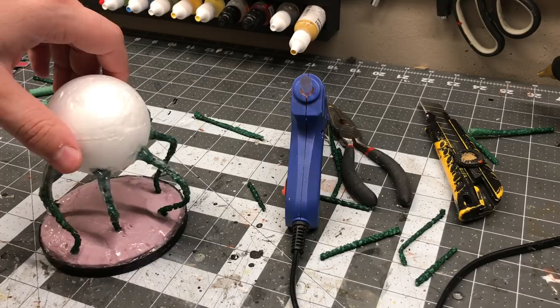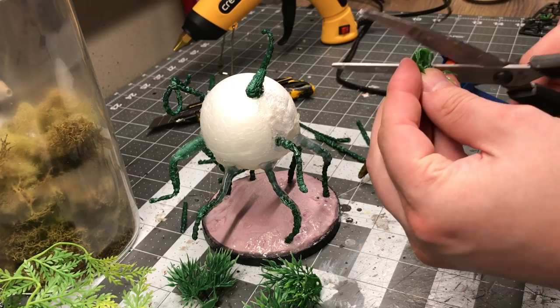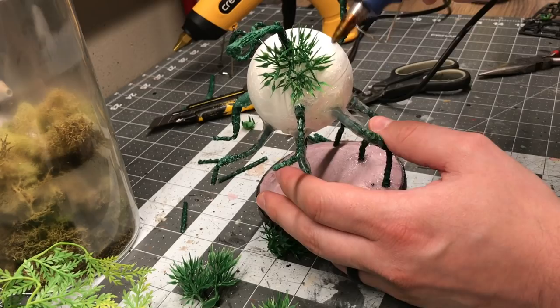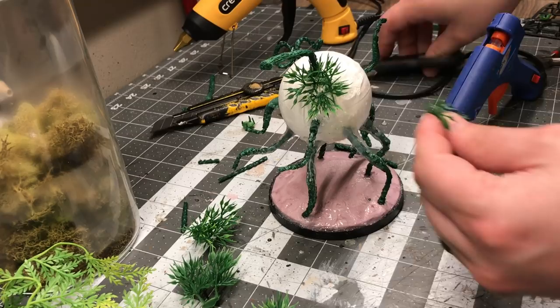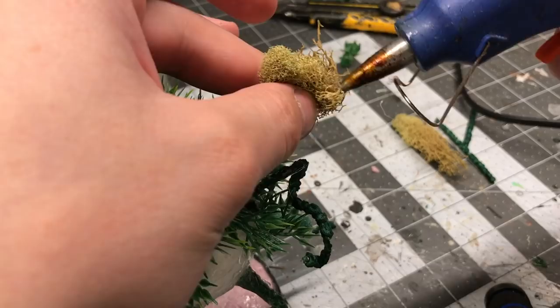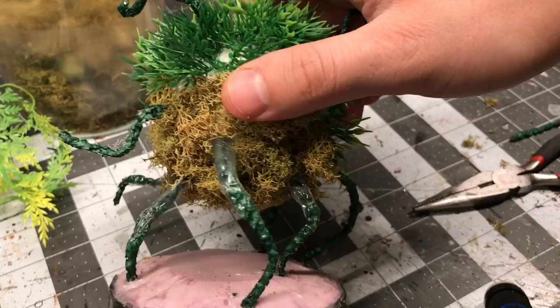Using various different plastic plants from my collection, all from the dollar store, I started to cover the styrofoam sphere. I wanted it to look thick and lush and full of vegetation. As I was gluing these, I was making sure to fully cover the entire styrofoam ball with hot glue so that any parts not covered by plastic plant were covered by hot glue, because I knew I'd be spray painting this thing later and I didn't want that ball to melt. For the underside of the sphere, I wanted it to look more like a root structure, so I used some reindeer moss — a moss you can get at basically any craft store. It has a finer structure, is a little bit thinner, and it's a real bit of plant so it definitely looks natural.